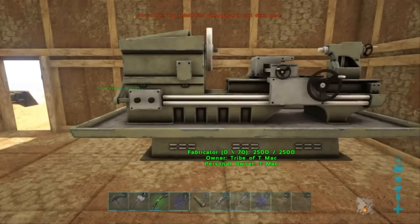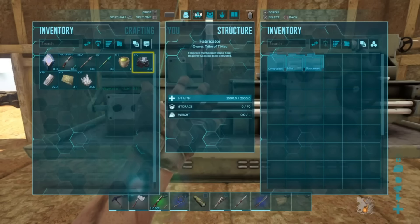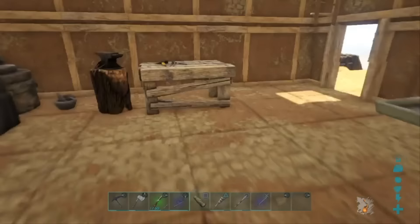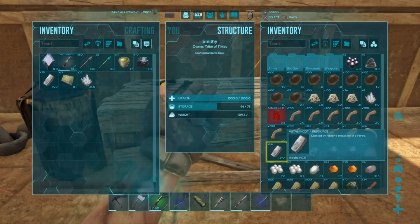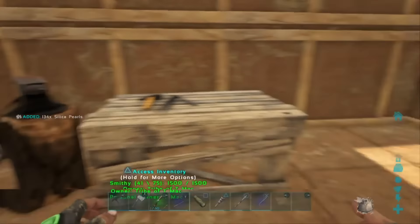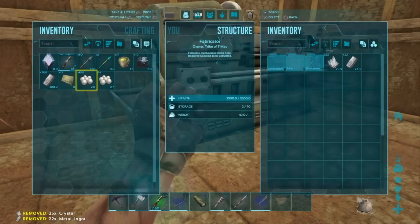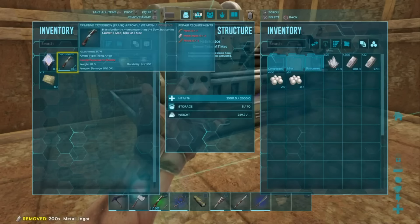I had to make the fabricator because I need to make some more electronics for the oil pump. What I need now is metal ingots and silica pearls. Let me move these over — oh wow, I didn't know I had that many metal ingots.